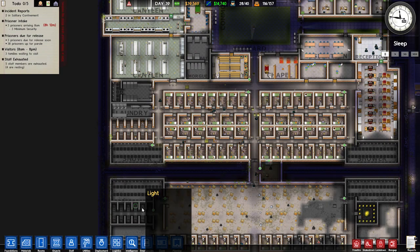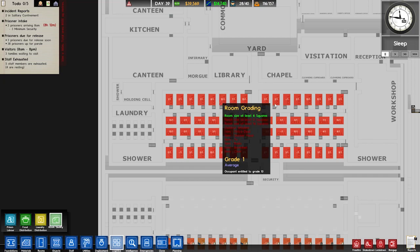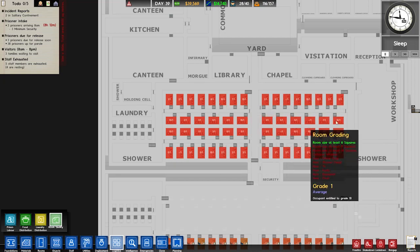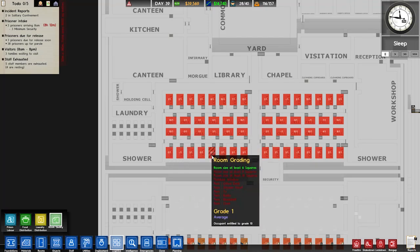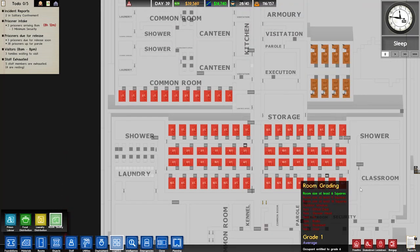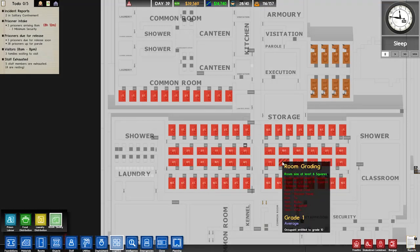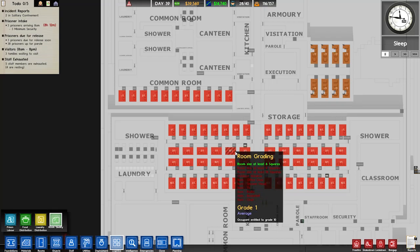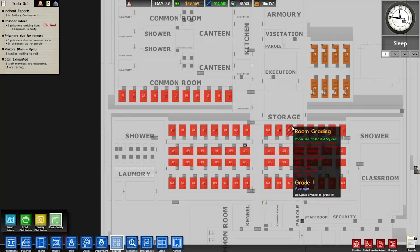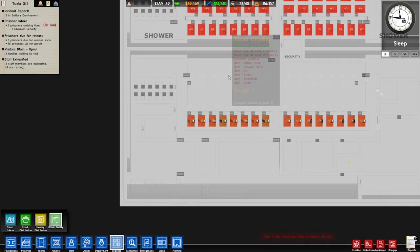How many grade 10 prisoners do we have? That's probably the important question. So we've got 1, 2, 3, 4, 5, 6, 7, 8, 9, 10, 11, 12, 13, 14, 15, 16, 17, 18, 19, 20, 21, 22, 23 — and that last guy's on 9. So ideally we want to have 23 plus cells that are going to be graded 10, or at least close enough, like an 8 or something.